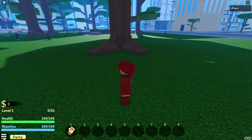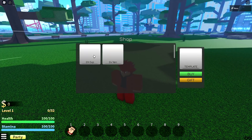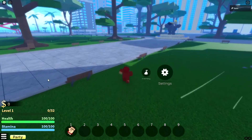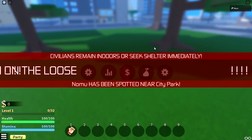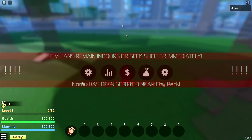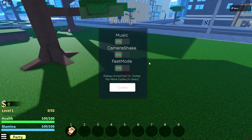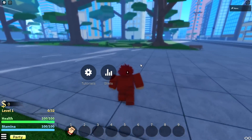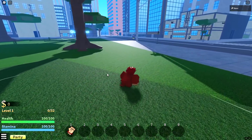I exit out of the tutorial by pressing menu. Let's see the shop — they got W-EXP, but it doesn't work yet, which is fine because I want to see how fast it is to level in this game. Immediately there's an alert: 'No one has been spotted near city park.' So it's just like that system from Heroes Ultimatum. The problem is I'm getting a lot of Heroes Ultimatum vibes from this game — and that game died after a week. That's why I'm kind of scared for anyone making a My Hero game right now.